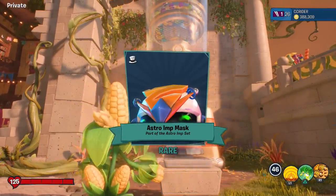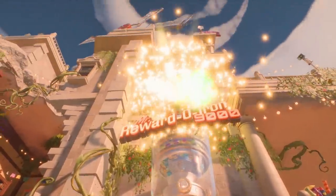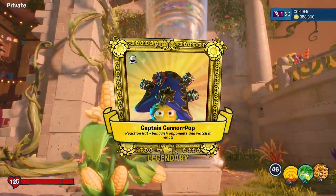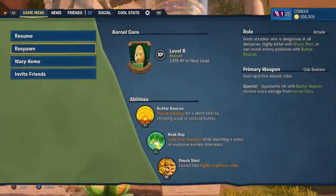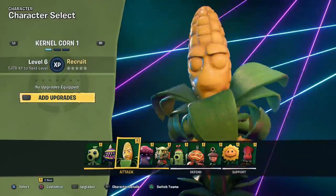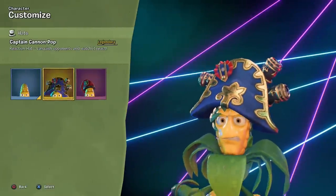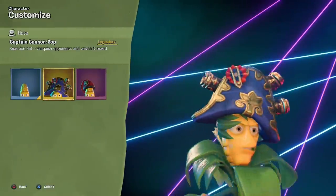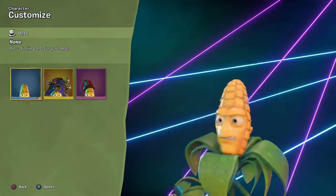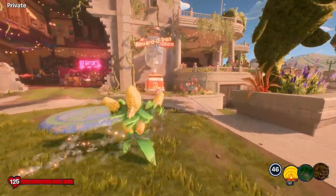Astro Imp Mask, part of the Astro Imp set — that looks like it could be really good. Whoa, here we go — another legendary! The Captain Cannon Pop for Colonel Corn — oh my gosh! Two legendary hats in one video, that's great. Let me check it out — 'vanquish opponents and watch it react.' That looks like it's going to be a lot of fun, looking forward to that one for sure.